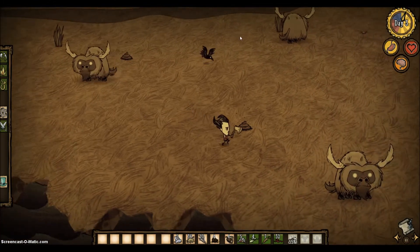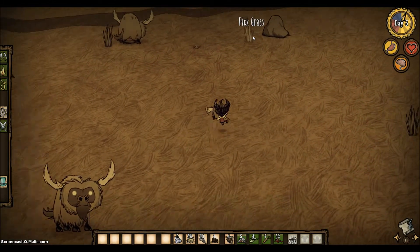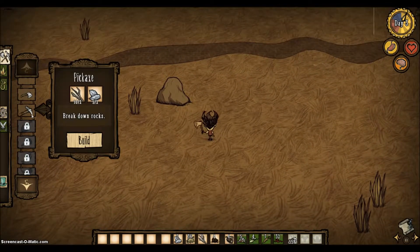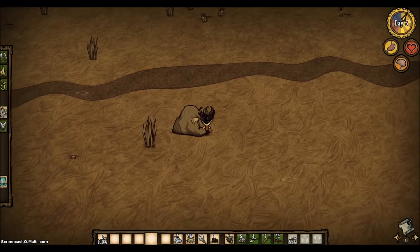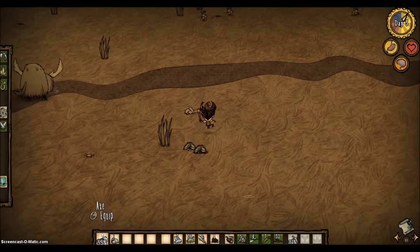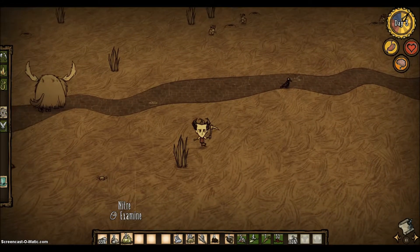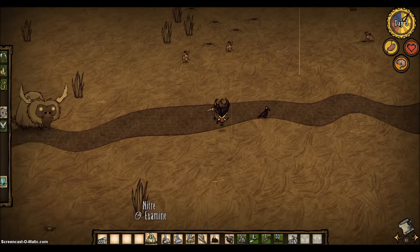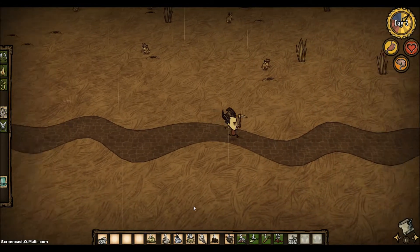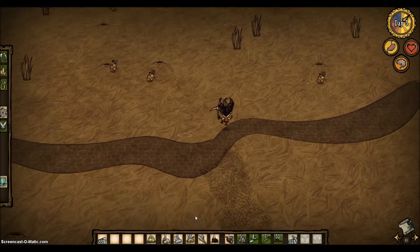Unless I follow this brick path — that's another thing I'm curious about. I'll get some rocks now — and flint. I also do not know what this nitrate does. It's another thing I've never really looked into in Don't Starve. Feel free to put in the comments any recipes that I can use it with.